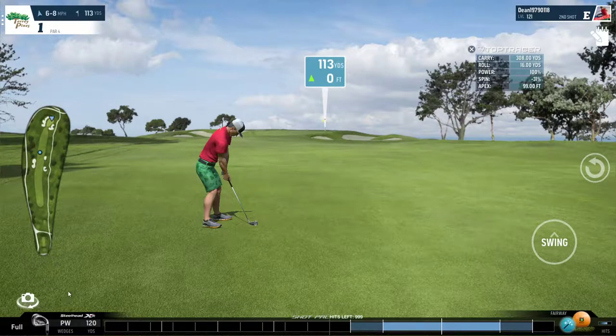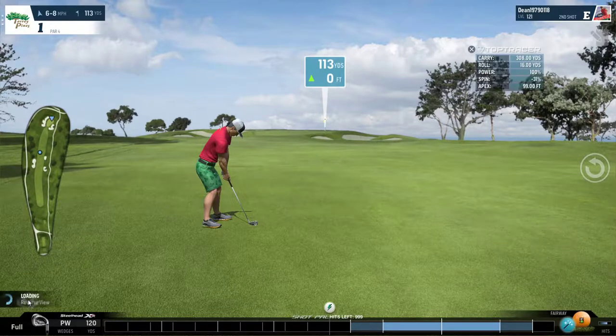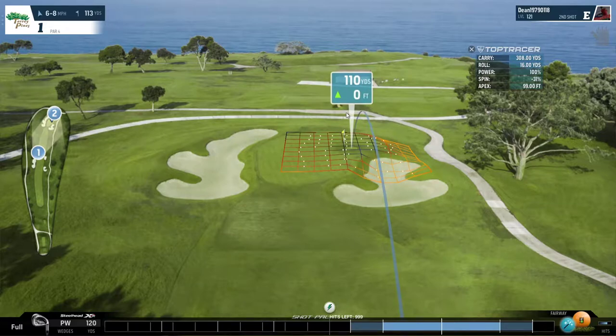Right now we're left with an approach shot and we can handle this a number of ways. We can go with the pitching wedge which is rated at 120 yards, using about 93-94% power to get that sort of distance. Add a bit of backspin to get the ball to drop and stop. The wind is coming ever so slightly from right to left, and the slope on the green where the ball is going to land is also right to left. So in all likelihood the ball is going to kick right to left towards the flag if we aim in the correct spot.